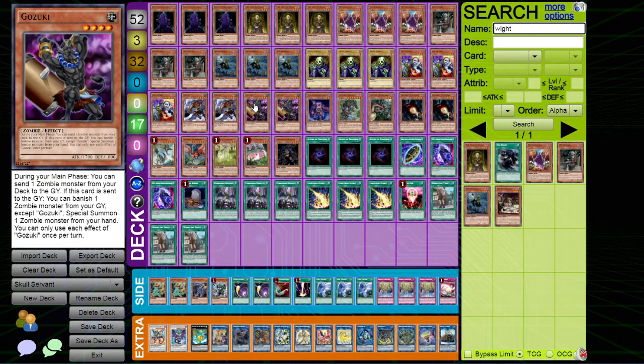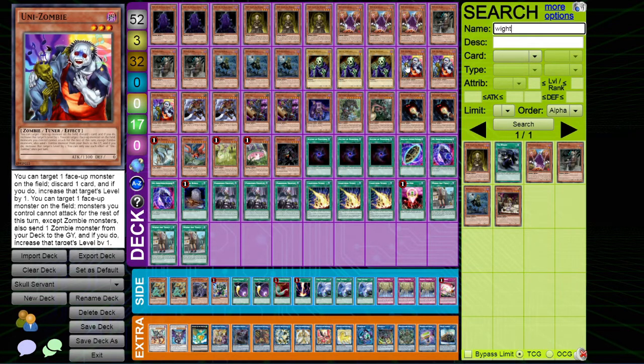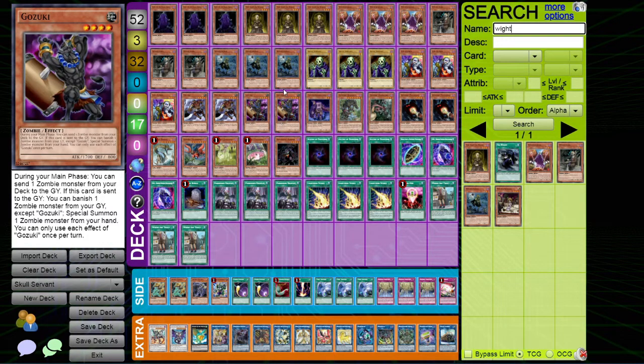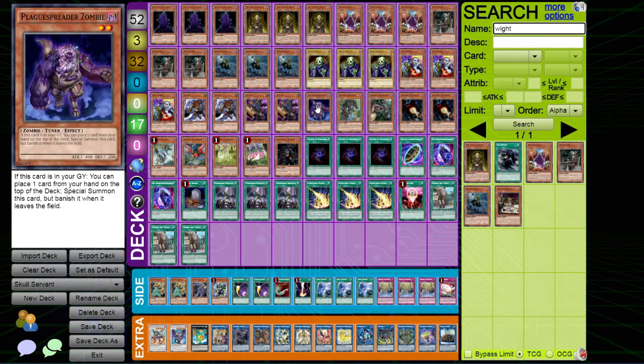Instead I've opted for Gozuki, which has a foolish burial effect and can send a Mizuki. When it's sent to the grave, you can banish a zombie monster to special summon one from your hand. Next up we have Uni-Zombie - just the best zombie card. Mizuki just rebounds anything you want. Plague Spreader helps with the combo lines to build into something big like Access Code to clear a field.